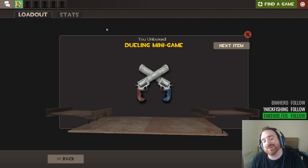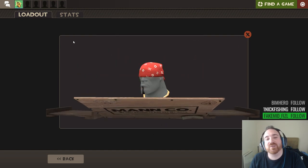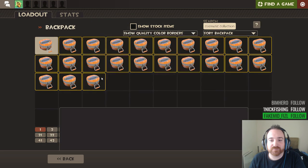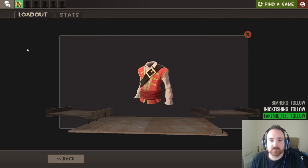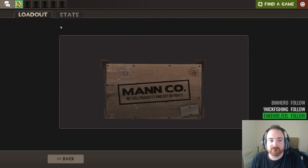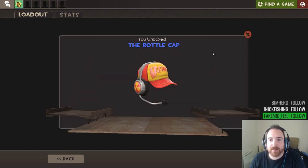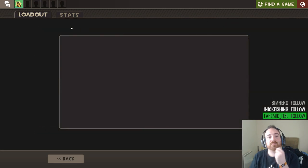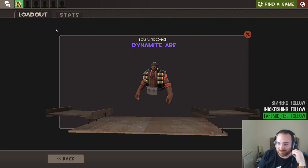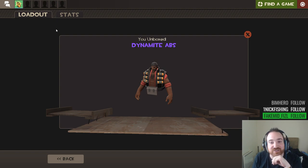We got an extra item - dueling minigame. Who even duels? People only duel for BM. So many dancing does, none of them strange. Give me an initial dancing doe. Another pompous privateer. Has it been four does? You're on the doe count. Bottle cap. What's this - dynamite abs? Okay that's a different item. So you've got the burly beast and now the dynamite abs - how many more cosmetics are we going to have where the mercs start taking off their clothes exposing themselves?